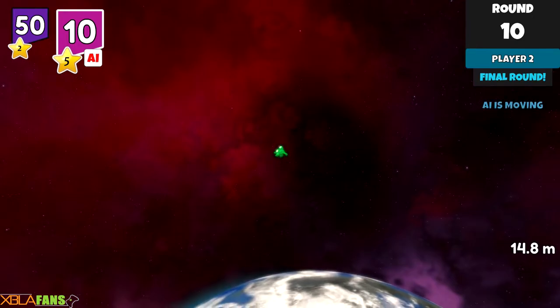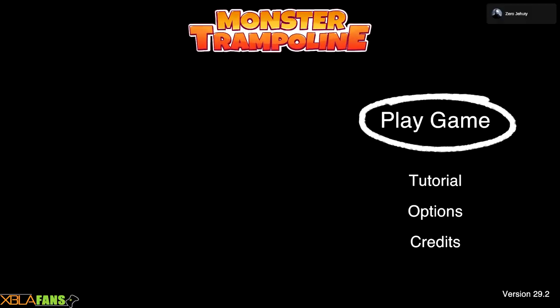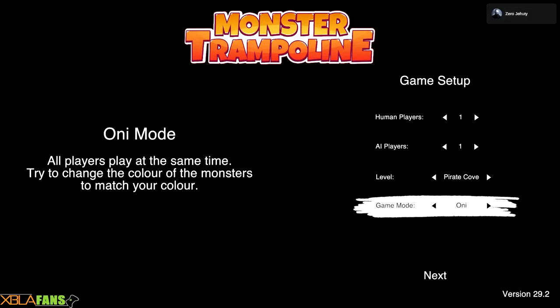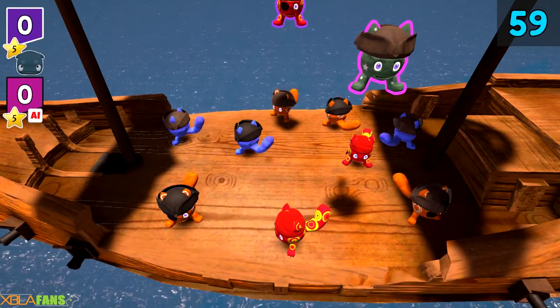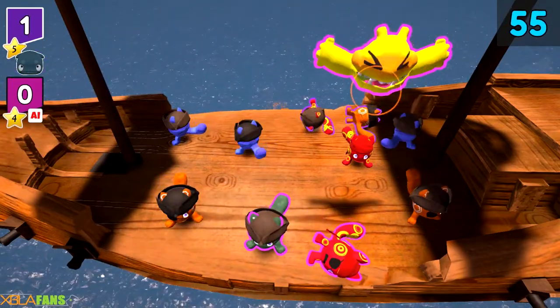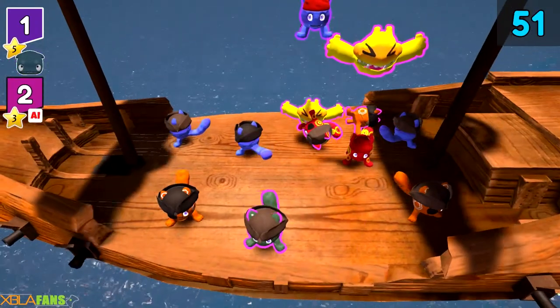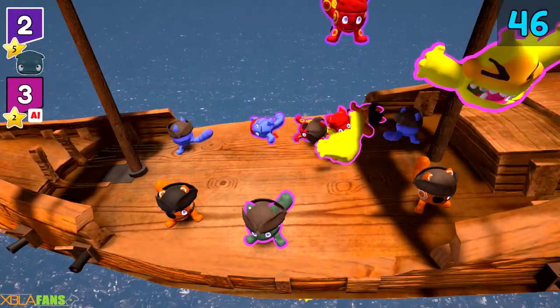We'll try Oni mode after this and see how chaotic it is. Let's do the pirate ship level — Oni mode, there you go. Oh, you don't get to pick the AI difficulty in that mode. Oh well. I'm right here and wasn't paying attention — the boat's also rocking, so that adds another challenge.